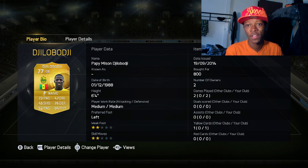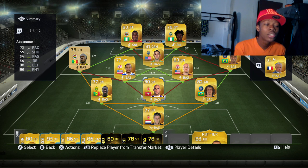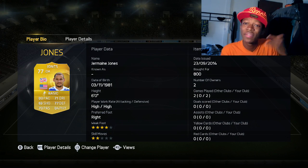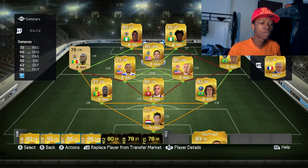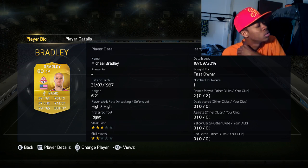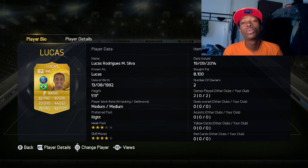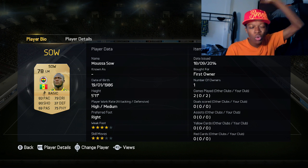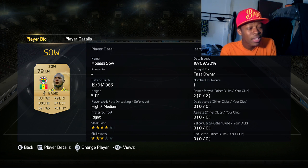The third defender is Jilo GB — 84 physical, 73 pace, 76 defense. Those players are crazy, they're gonna kill your strikers. The two CMs are Americans — god bless America. First we have Jones: 80 pace, 84 physical, 77 defense. He's a beast at defending and attacking. Bradley is the second CM: 80 overall, 83 physical. These guys don't cost anything but they do the job so well. On the right we have Lucas — 93 pace, really good at dribbling and crossing. Your strikers are gonna love this guy. Musa is on the left side for chemistry reasons, but he's also a beast: 83 pace, 75 physical, 80 shooting.